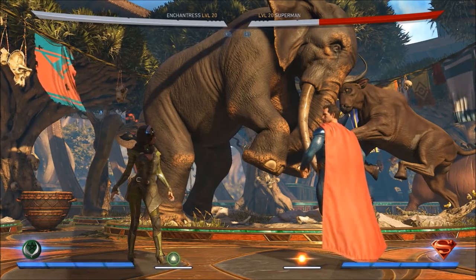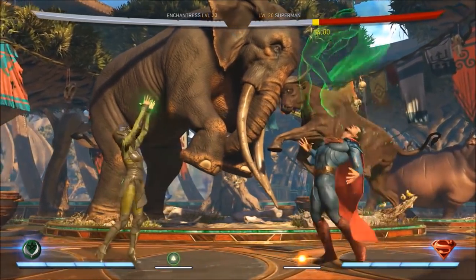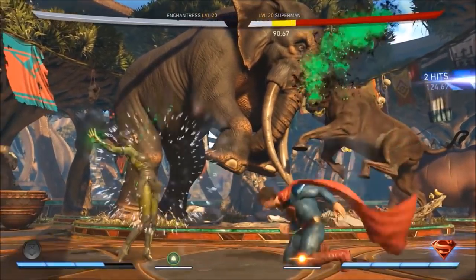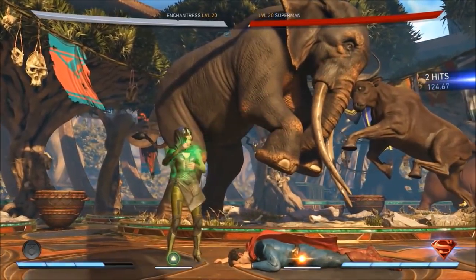From here on out we're gonna get weird. This is one of her resource moves — she will actually heal herself. Instead of doing more damage, she takes the opponent's soul into her body and absorbs their soul energy into her health. So it's already starting to get weird.